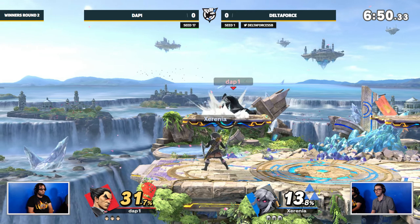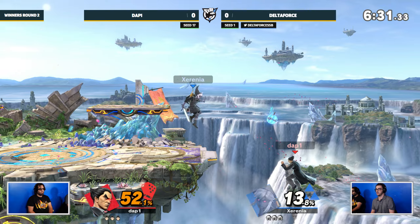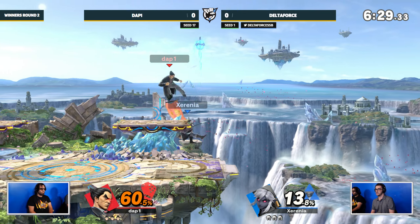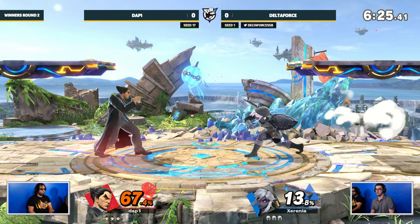Now with the proper Dap One tag, the up-tilt is coming out already. You can see the game Delta Force is trying to play — it's all about spacing. The remote bomb being able to set up with the boomerang, every move just to send it forward, is such a cool mechanic. As a Zelda fan, I love it. What a tech by Dap One — I don't think I'd have been ready for that tech.